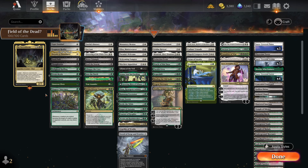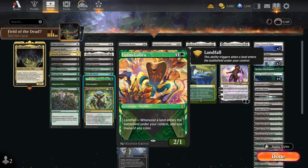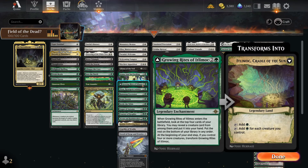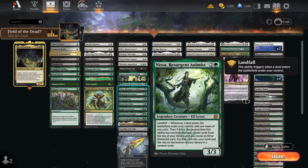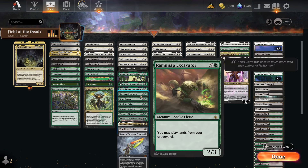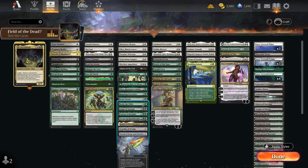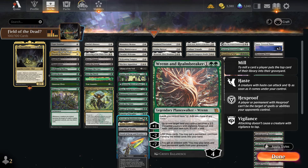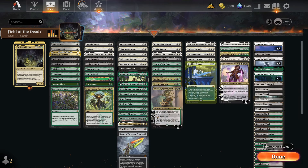We've got so much landfall — we've had to sacrifice a lot to squeeze everything in. We've got all your favourite landfall triggers: Lotus Cobra, Azusa to play more lands, Cultivate, Growing Rites — which is crazy in this deck because it searches for something when it comes in then becomes Gaea's Cradle, tapping for each creature you control. You'll get a lot of tokens. Nissa is like a big-daddy Lotus Cobra, Excavator lets you play from the graveyard, Scute Swarm, Settle the Wilds, and Aesi lets you play lands off the top.